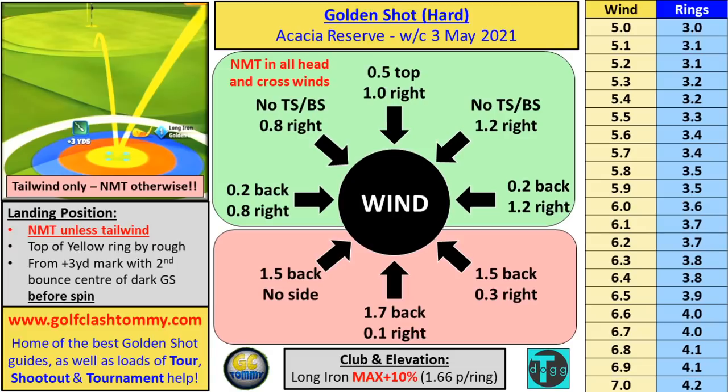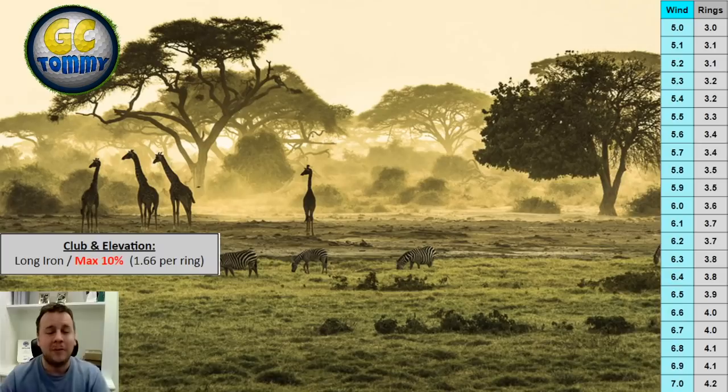Continuing the spin guide: wind right to left — 1.2 right side spin, 0.2 backspin; southeast wind — 0 side spin only; southwest — 1.2 right side spin; direct headwind — 0.5 topspin and 1 right side spin. If your wind is diagonal between any of the directions shown on the spin wheel, you need to tweak and adapt — otherwise you'll get a different result. VPR table on the right is based on max plus ten with the long iron.